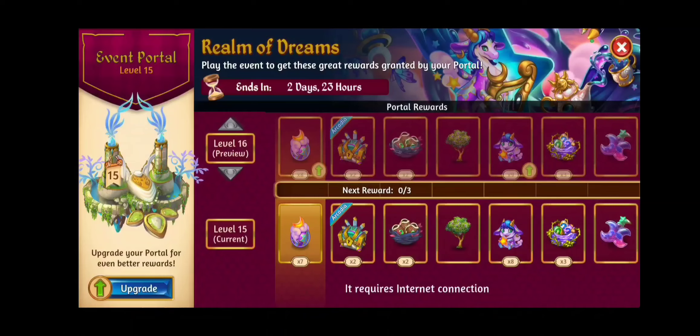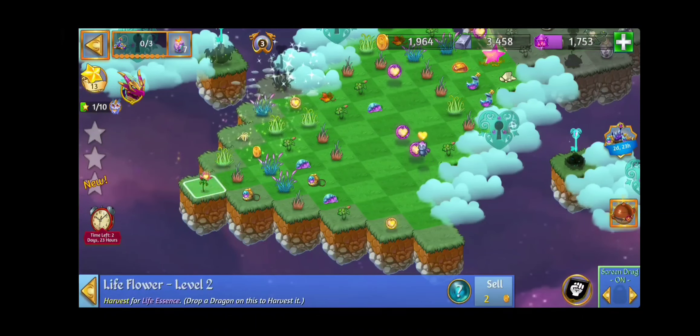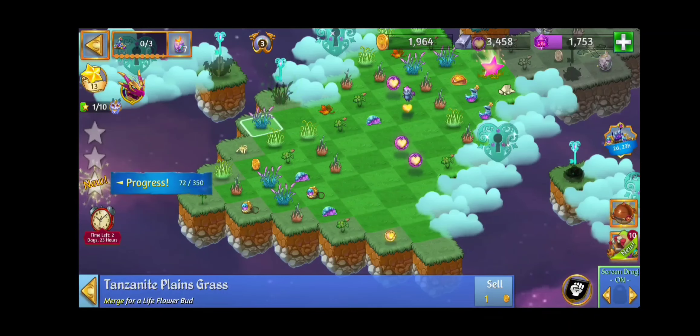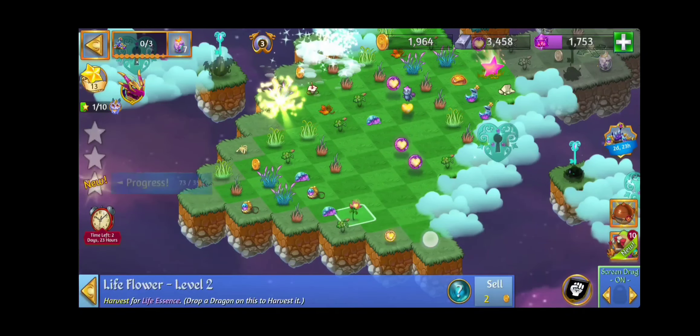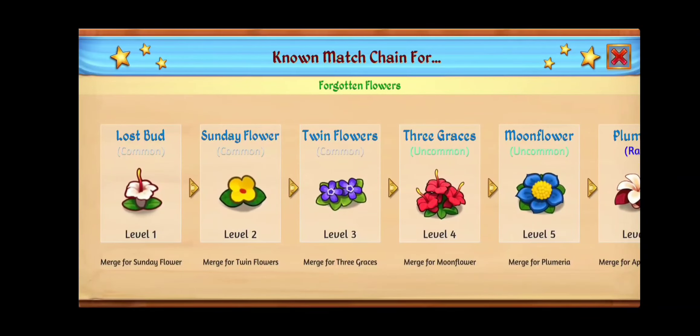Hey everybody, welcome to Tacoma Games. We're going to be taking a look at the cloud key guide for the Realm of Dreams event. The first cloud key is your level two life flower, then the tanzanite plains grass, and the level three twin flowers from the forgotten flowers chain.